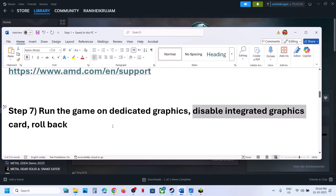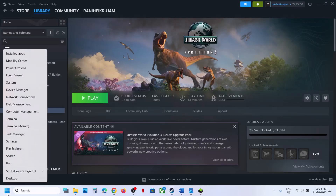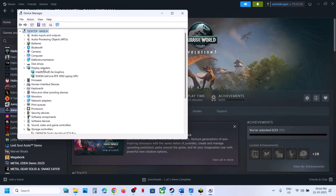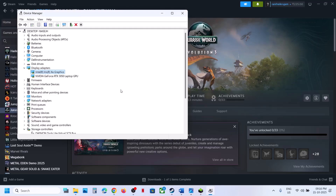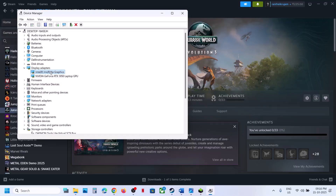If still not working, try disabling the integrated graphics card. If your computer has a dual graphics card setup, right-click on the Start menu, go to Device Manager, and expand Display Adapters. If you have both Intel and Nvidia listed, select the integrated graphics card (e.g., Intel), right-click, and click Disable Device. Relaunch the game and check. If that does not work, you can re-enable the Intel display adapter. If disabling it makes the game run fine, remember to re-enable the integrated graphics card after you finish playing.